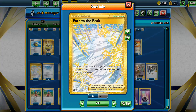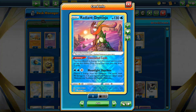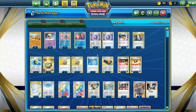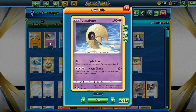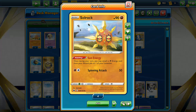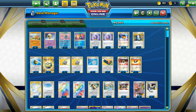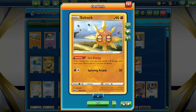Then I've got three Path to the Peak as a counter-stadium to get rid of annoying stadiums. This stops a lot in the format - Arceus, Lugia, just pretty much so many Pokemon. The only thing it affects in our deck is Greninja, but if I get set up, Greninja isn't really that important. Once you get a bunch of Psychic Energies - at least three - if this guy is gonna be dying every turn, you're always gonna have energies to grab back with Solrock.